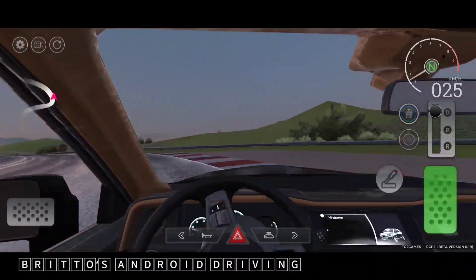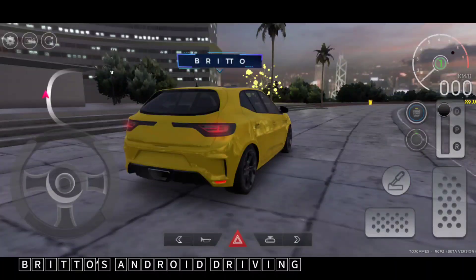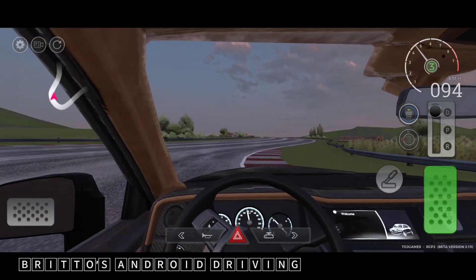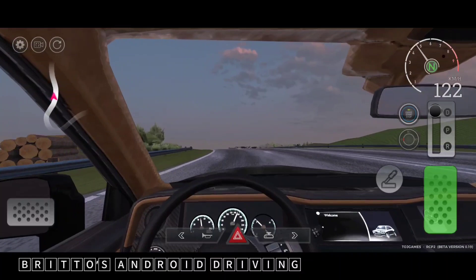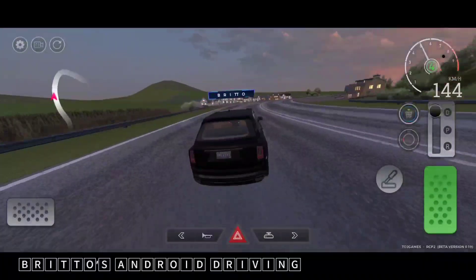This map is attached to the city map, which I showed in my video of that update with the Renault Megane RS — you can see that video by clicking on the pop-out banner or by checking the description. This countryside map, as I showed in that video, appears after the tunnel.